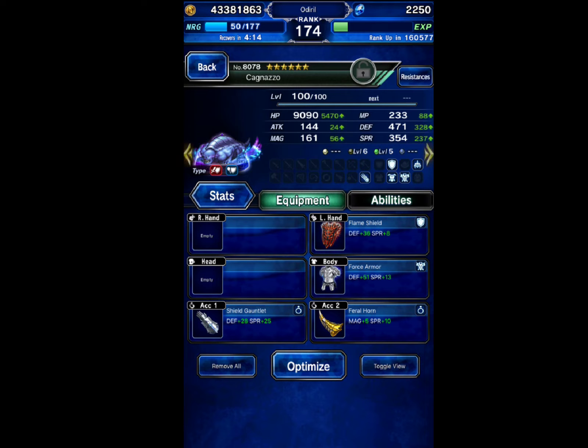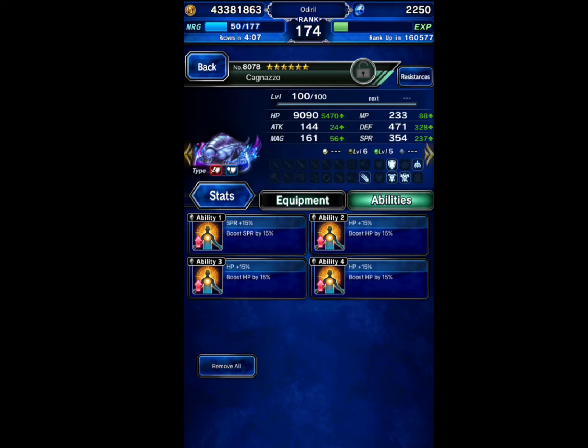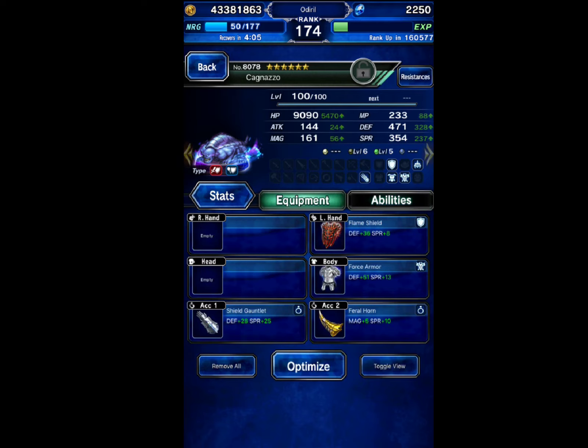Our fourth unit is going to be Cagnazzo. He's going to be provoking all of the magic attacks. He is equipped with craftable materias and also with story mode gear as well.